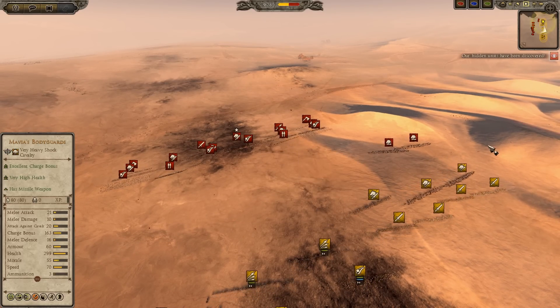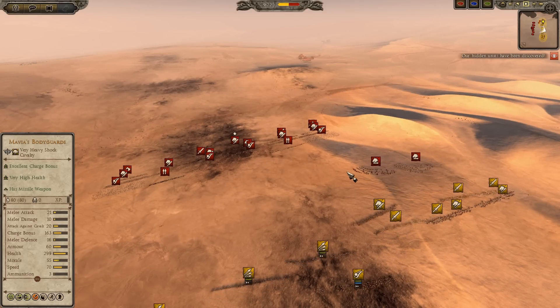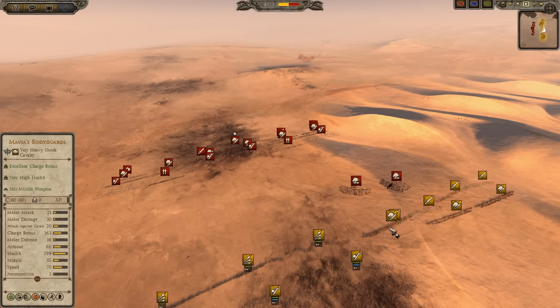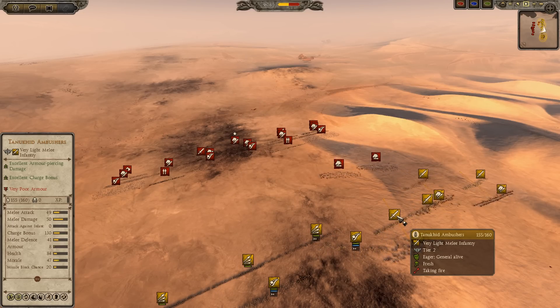In this game I picked Axum because I haven't tried them before. And I have taken the Tanukhids as usual. Tanukhids - I like the pronunciation there. For once you have the edge in pronouncing things.